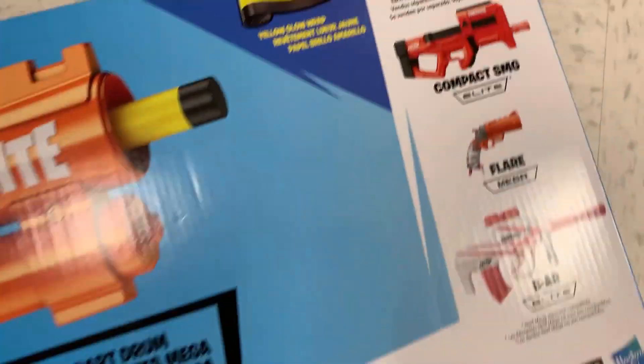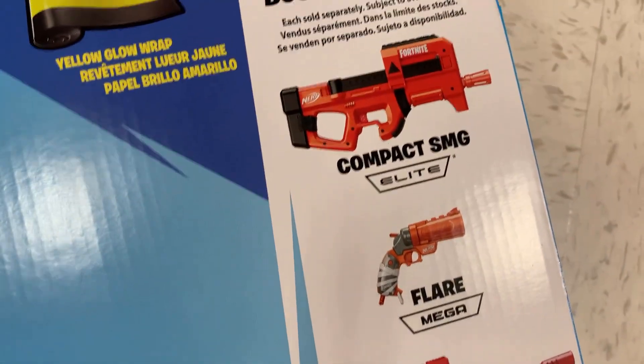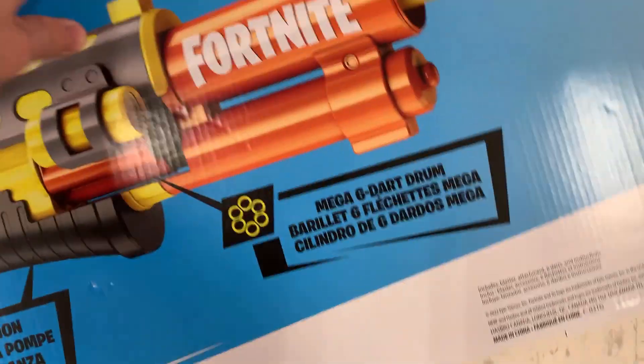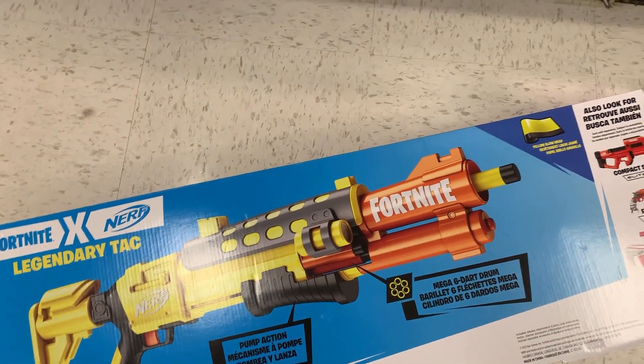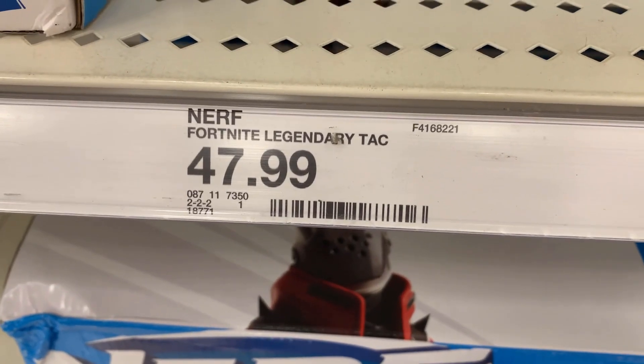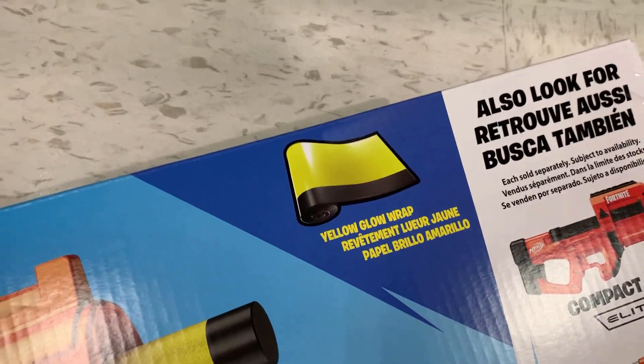You can also look for the elite mega and — I think they're somewhere up there. It's $47.99, and it comes in yellow and glow wrap.